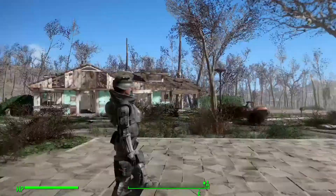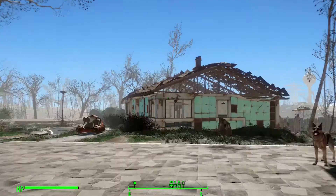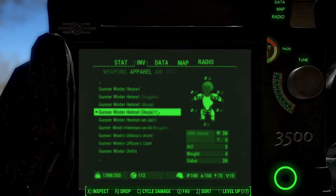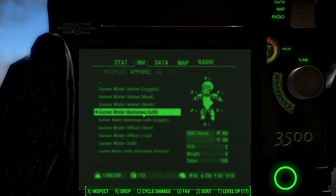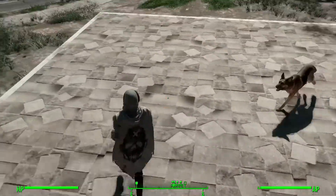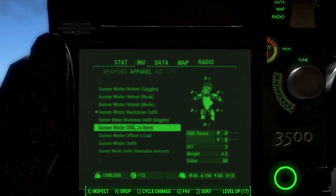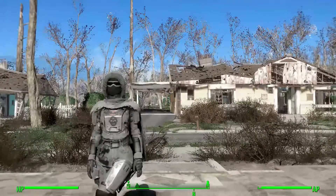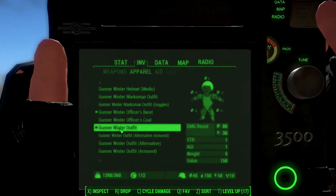There is also a helmet with goggle mask and a medic helmet — the medic one has a medic sign on top. There is the marksman outfit too — it looks crazy, really superhero-type. There is also a marksman outfit with goggles if you want them.